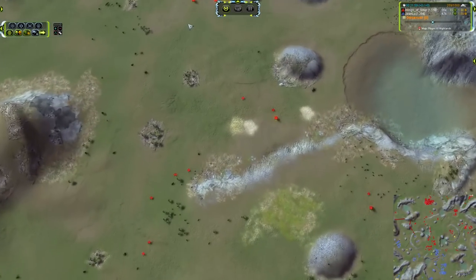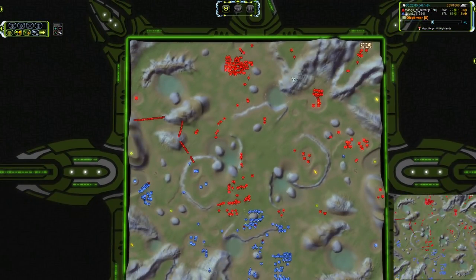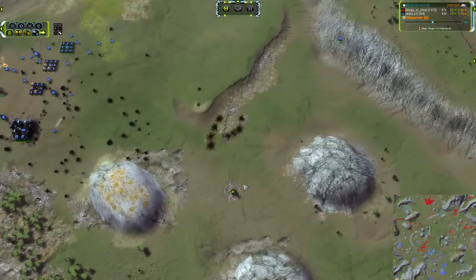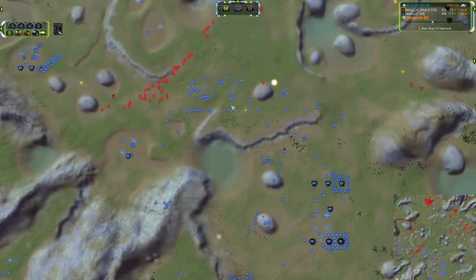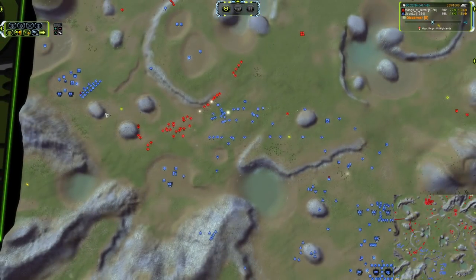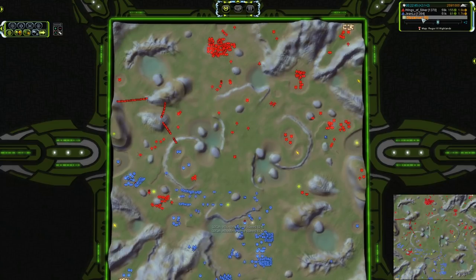Looks like we're going for a T3 HQ on the south side. Lots more T2 mechs up here, and a T3 HQ going down for Wings of Silver as well. Looks like 79 mass income versus 61, with a slight map control advantage towards Red, but Red has not claimed all of his mass extractors. Blue has not either, but he is reclaiming his mess — he lost that just a few minutes ago to a unit incursion, which is happening again — and he is doing his best to reclaim some of that mass. Lots of T2 units out on the field. Got our first Brick rolling off the factory; hopefully that will alleviate some of the tension on that side.